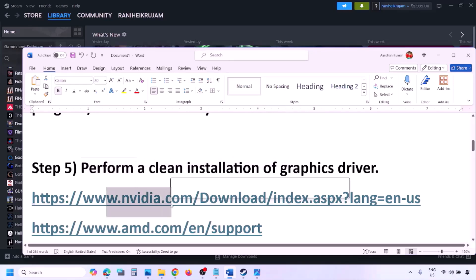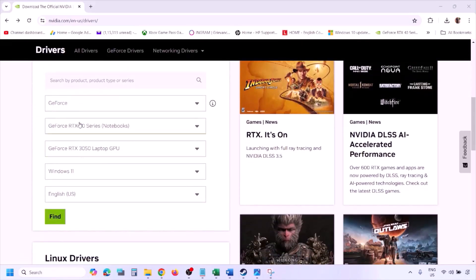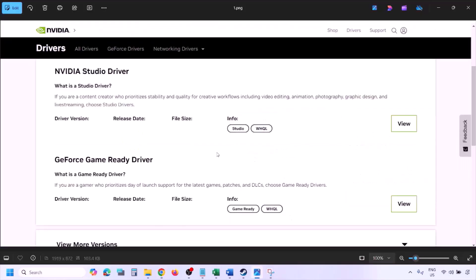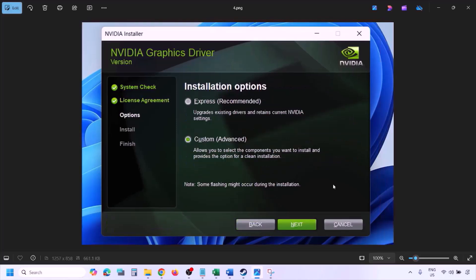The next step is to perform a clean installation of your graphics card driver. If you have an Nvidia card, go to the Nvidia website; if AMD, go to the AMD website. On the Nvidia website, select your graphics card and operating system, click Find, then View, then Download. Once the download is complete, run the exe file, click Agree and Continue.